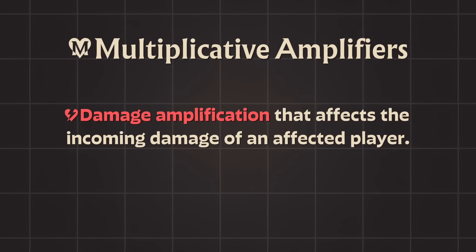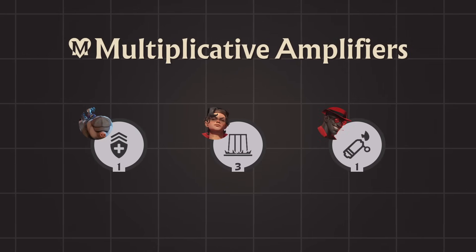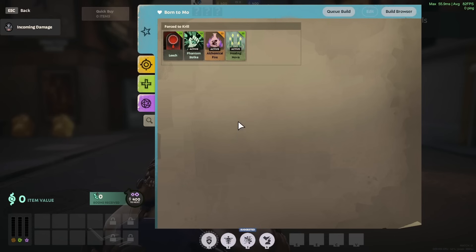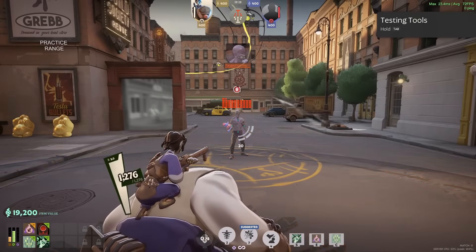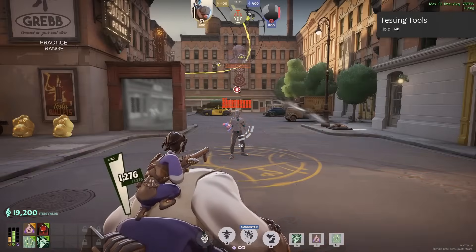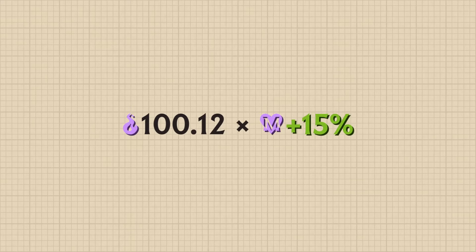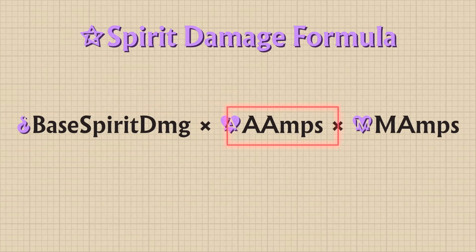Staying on topic with Damage Amplifiers, let's talk about Multiplicative Amplifiers. They affect the incoming damage of a player and are present on Moen Krill's 1 at T3, McGinnis's 3 at T1, and Infernus's 1. With this setup of Moen Krill, their 1 will have a Base Spirit Damage of 100. When their 15% Multiplicative Amplifier is applied on the enemy, we deal 115 Spirit Damage — the 100.12 Base Spirit Damage multiplied by the 15% Multiplicative Amplifier gives 115.138, seen as 115 in-game. Putting Multiplicative Amplifiers into our equation: Base Spirit Damage × Additive Amplifiers × Multiplicative Amplifiers.